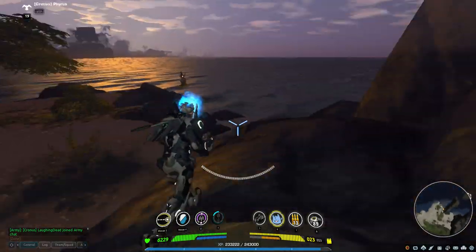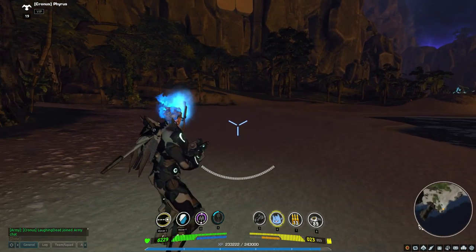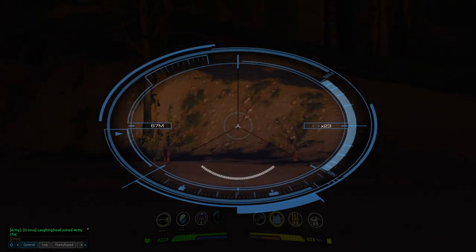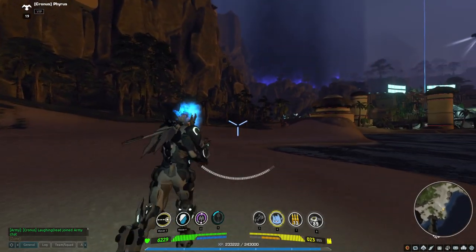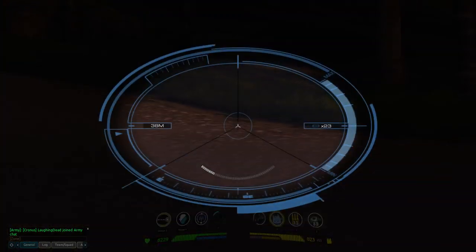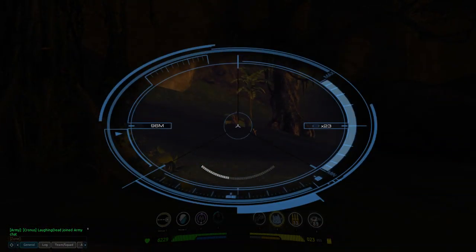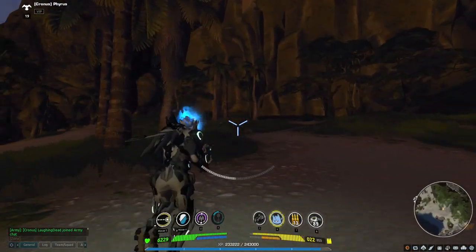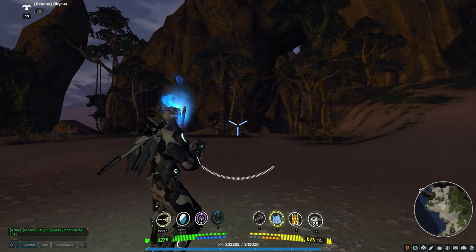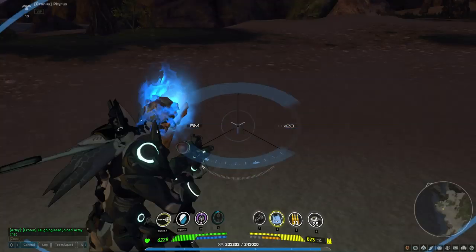One strange thing about this weapon — whether it's a design flaw or intended — is that you lose your weapon charge when you toggle in or out of aiming down the sights. If you've got a full charge bar and scope in, it drops to zero and starts recharging; come out of scope and it loses charge again. This means quick scoping doesn't work here — if your power shot is leveled up and you quick scope, you'll shoot for minimum damage. Unlike the Nighthawk where there's no damage modifier. This is something I'd like to see changed.